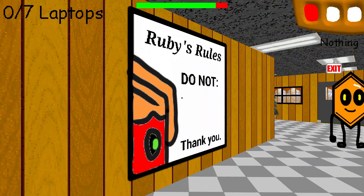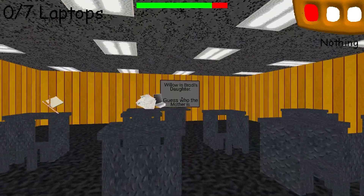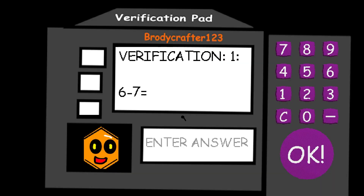Ruby's rules do not. Thank you. So they're dollar gems and Ruby is them. Willow is Brody's daughter. Go to the mother's. Here's Willow. Okay, so I'm going to need you to answer these six math questions because it's verification.